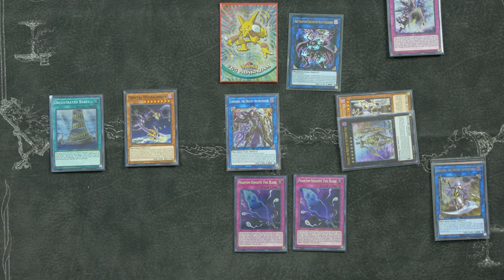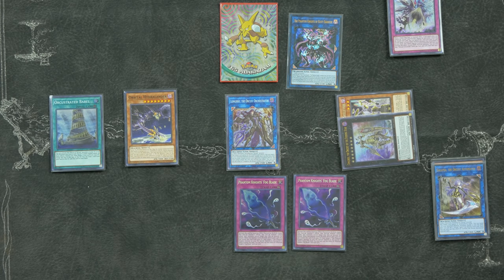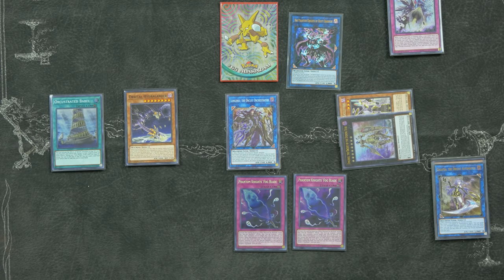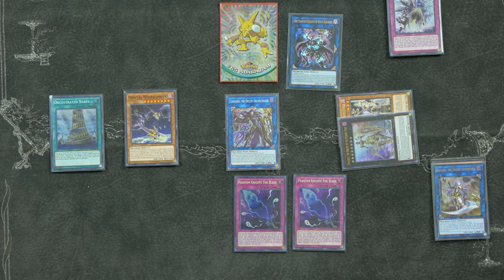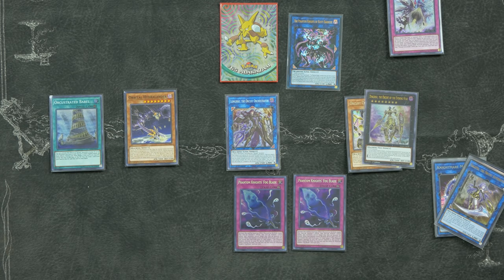This board is crazy, ladies and gentlemen. We open up on our opponent's turn with one, two, three, four, five disruptions, preventing them from touching the extra monster zone. But then we can follow up with an Orbital Hydrolander to put some spice on top of it. And this should be enough to win the game. Orcust, too strong.